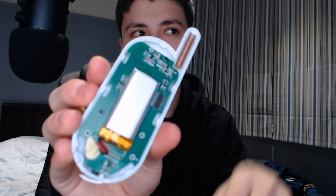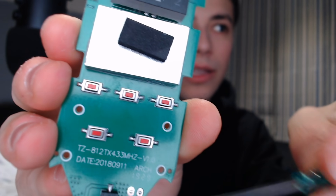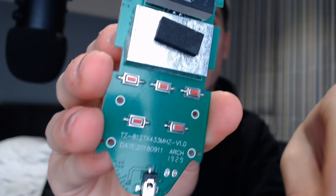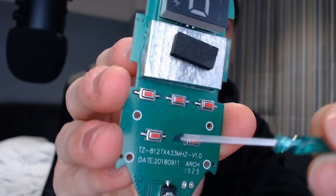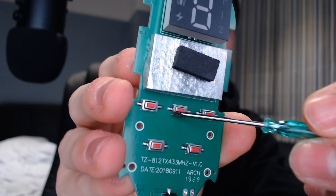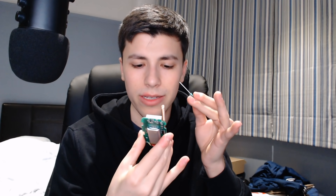The stuff we want to access — the buttons — is on the front, so we take that off. Here's what the front of the remote looks like: the screen at the top and all the buttons. The button we want to control is the middle one. The idea is to connect two wires, one to each side, and power them so it completes the circuit, acting as if we pressed the button.